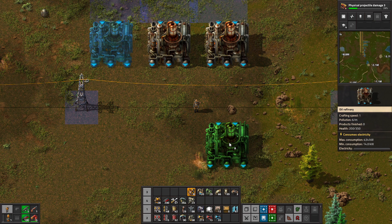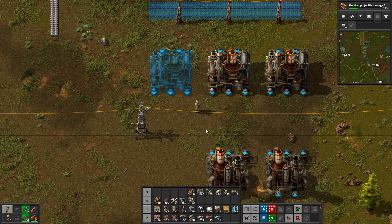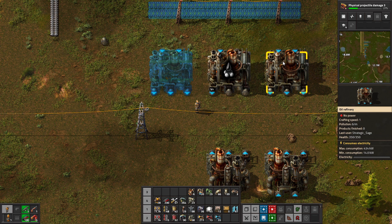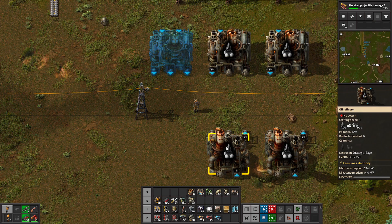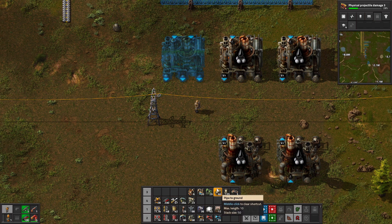I like to use a seven tile gap in between each row of machines in the oil area. There's only one recipe we can use the refineries for initially: basic oil processing — crude oil in, petroleum gas out, pretty straightforward. The refinery has two input arrows and three output arrows, so we need to plan for using all of those later. Also note the petroleum gas outputs are not facing each other. We've learned about rotating by pressing R, but 2.0 introduces ways to flip or mirror a machine — H for horizontal, V for vertical. Now the outputs are directly facing each other and we're in business.